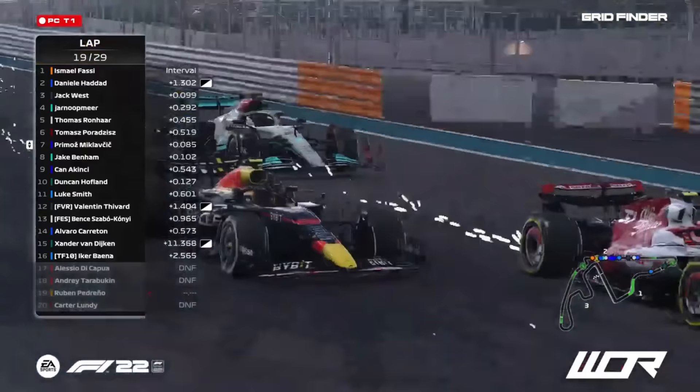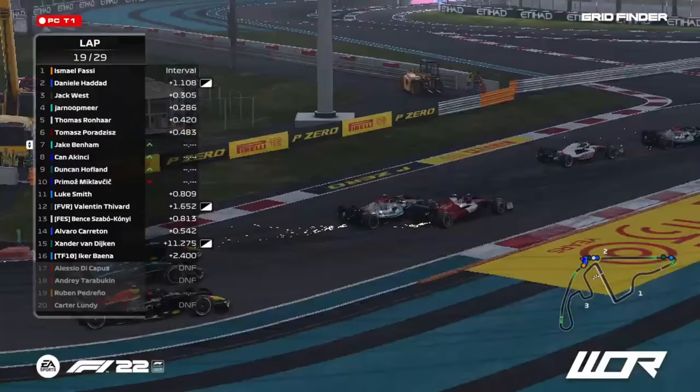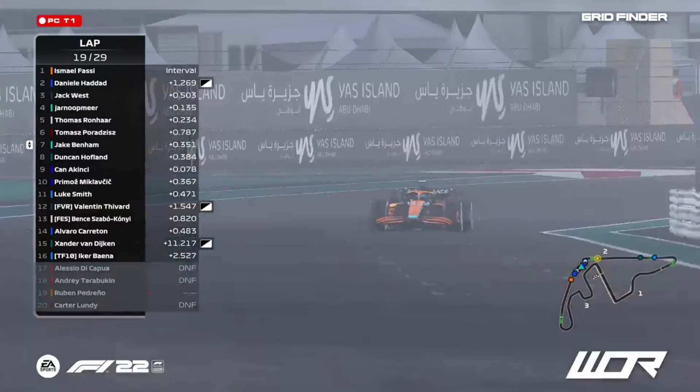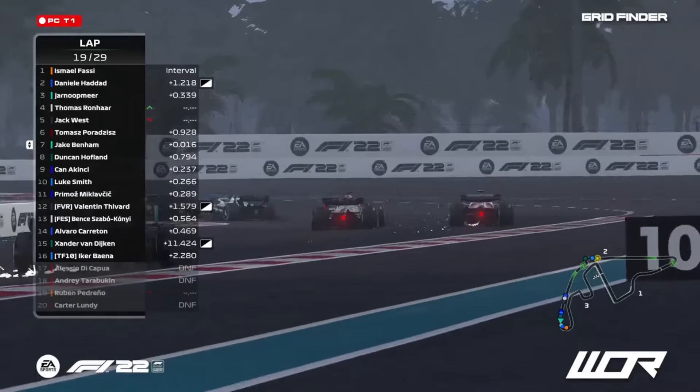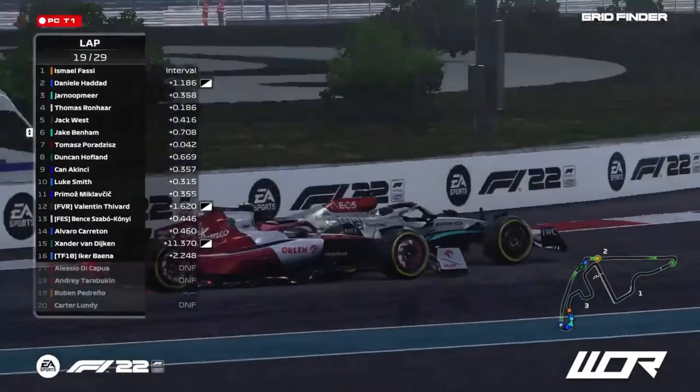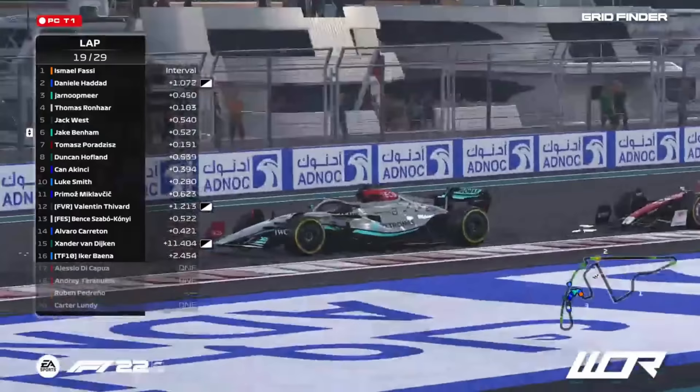Tommy Parajic holding on to sixth. Here comes McLevcic on the outside, also through Jake Benham on the inside — it's the All-Star looking to make a serious move. Duncan Offland up into eighth as well, ahead of Chad Akinci with Luke Smith also in the mix. It's a cluster of cars — a galaxy as they head through this next left. In comes Jake Benham, inside line again through turn nine, the Mercedes with a nose in front. He is in front, side by side with his Veloce counterpart, but Benham holds up to P6.